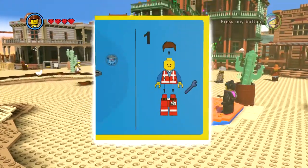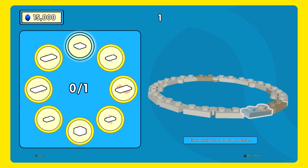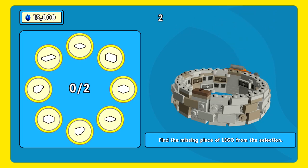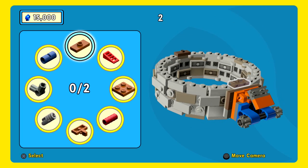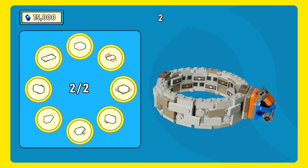We are building a water well. I like it - I see what we got going on here. This piece right there, that's that one. Next up in the wheelhouse we've got this one right there, perfect. And then we have a little nozzle thingamabobber.